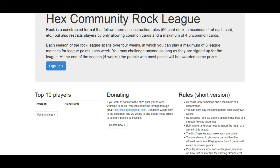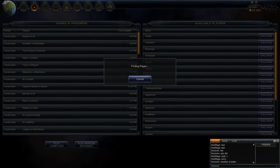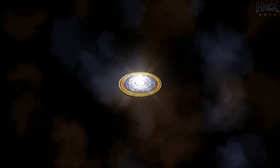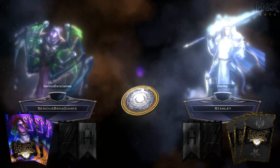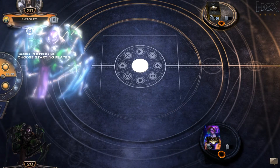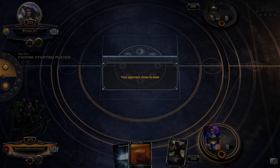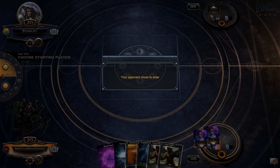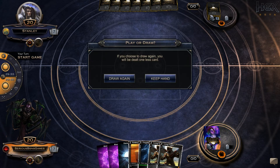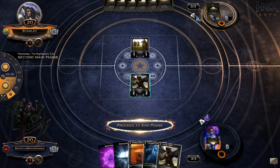at the Hex Rock League website linked in the description below, this tournament is a fantastic way to introduce yourself to the Hex community and really see how open-ended Hex is and how supportive veteran players are of people who are new to the scene. All you have to do is sign up either on the forums or on the website below, build a deck comprised of commons and up to four uncommons, avoiding the champion Bertram Kragraven — which is banned — and then start asking around in-game to play a Rock League match. Matches are played in the best-of-three format, and you can play up to three games per week for points.